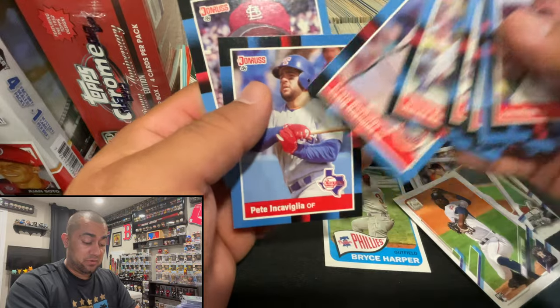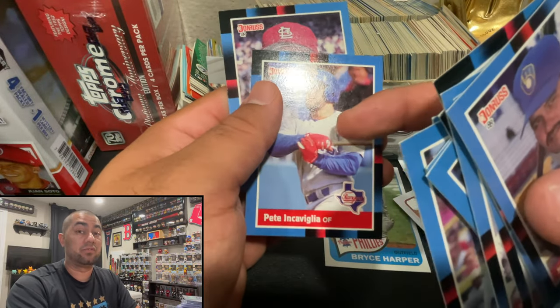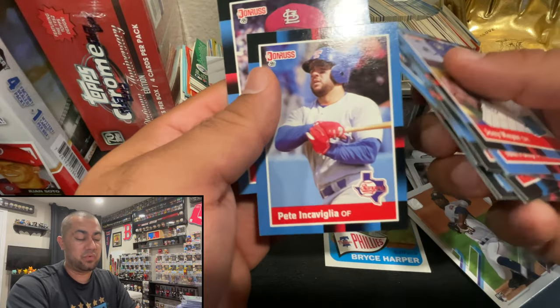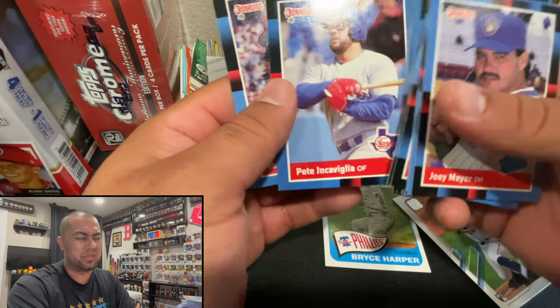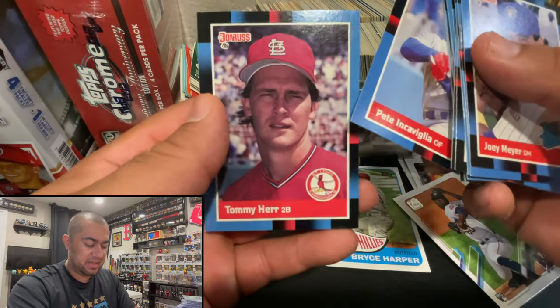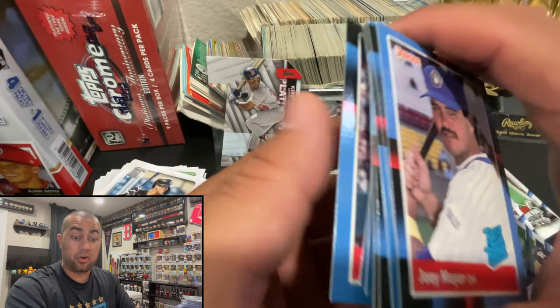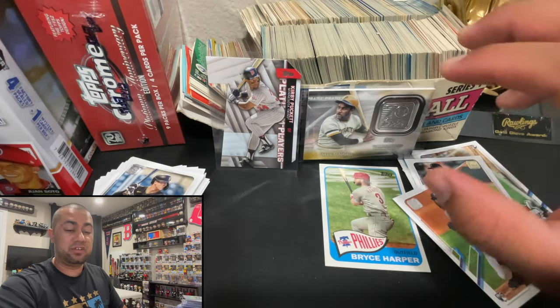Speak of the devil - Harold Baines himself. Craig Reynolds, and Pian Caviglia - I actually played with his nephew in an international tournament when I was 13 years old. We flew out to Venezuela and got to play in a Pan-American tournament, which was pretty cool. We rounded out with Tom Henke - I'm not entirely sure how to pronounce it.